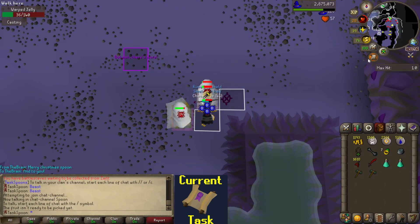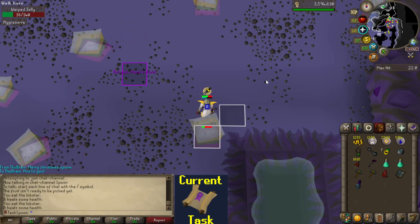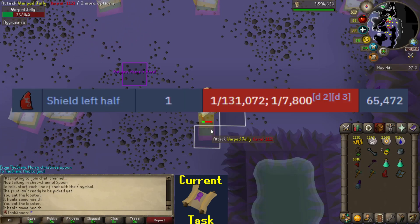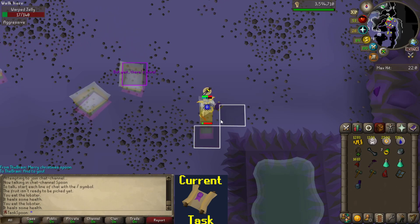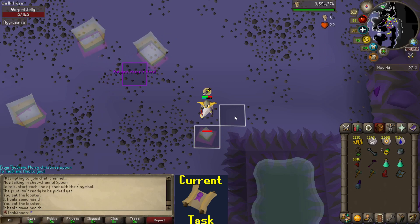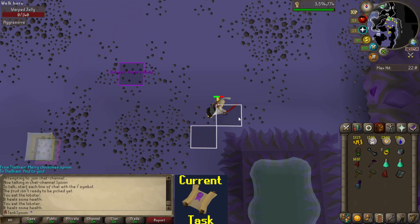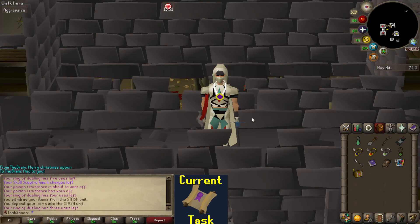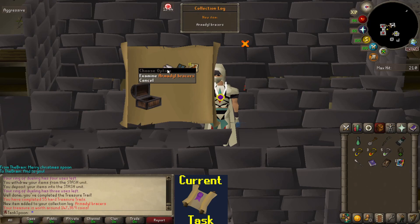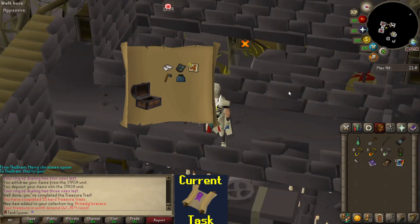This is actually going to be casket number 12 for the video — still no uniques, so really hoping for at least one here. Sad. Another Shield Left Half. The shield left half is a 1 in 7,800 drop from Warped Jellies and I've gotten two of them doing this one task. Meanwhile I've done 12 clues, had to drop one, so I've gotten 13 clue drops which are 1 in 64. Okay, surely this casket is going to have a unique in it. Hey! Nice! A unique — I don't think these are useful because Barrows Gloves are better, but 1 out of 5!